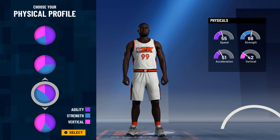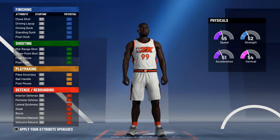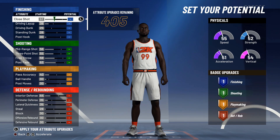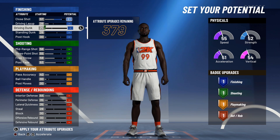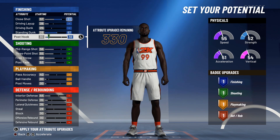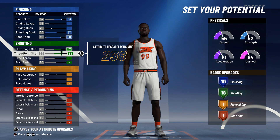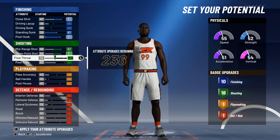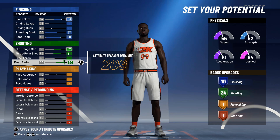For the physical profile, I'm going with vertical — I do want to have speed on me. I'm gonna get this up, leave that, get close shot up to 65, post hook up to 80. That gives me 10 finishing badges. I'm gonna put this at 82, put this at 81 — I just want to get these up. I really don't care if I'm a bad free throw shooter.